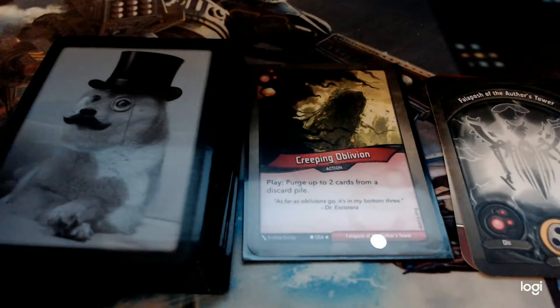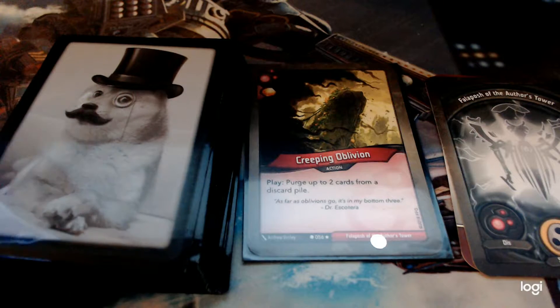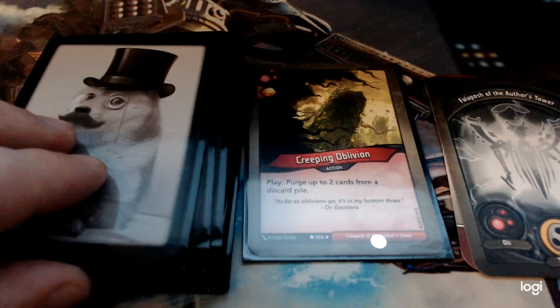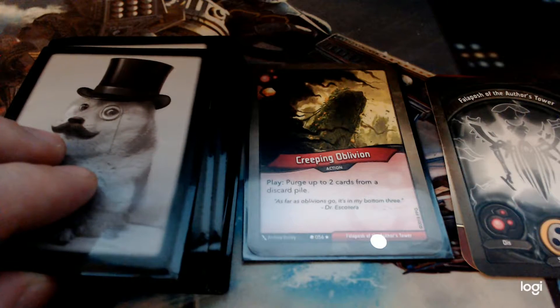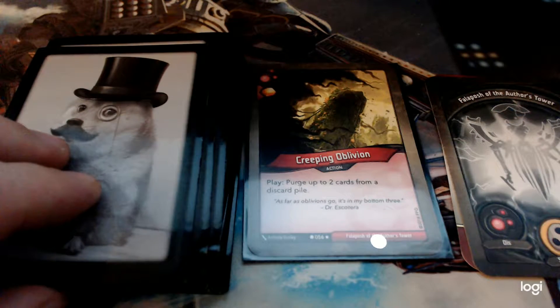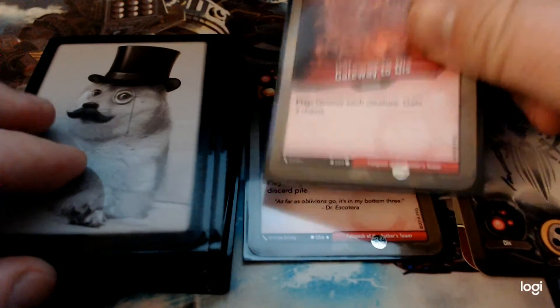The first card we're going to look at is Creeping Oblivion. Gains an Amber and purges up to two cards from a discard pile. This is nice — a good way to say, hey, you can't have that back. In some matchups it would be really good. I was never super impressed with it, but it was never bad, and it gains you that Amber. Never sad to see it, never too thrilled.